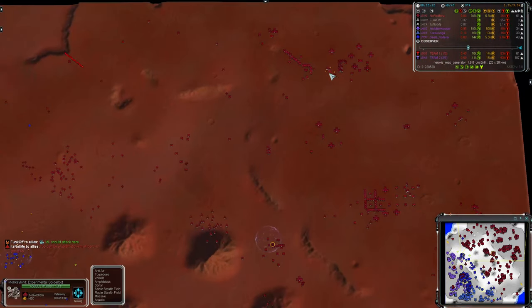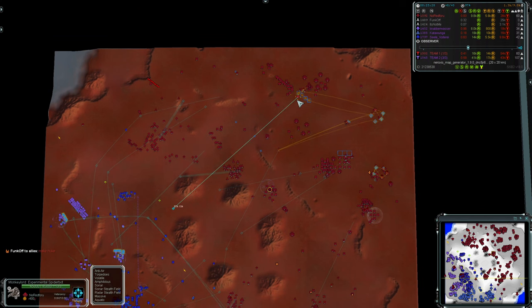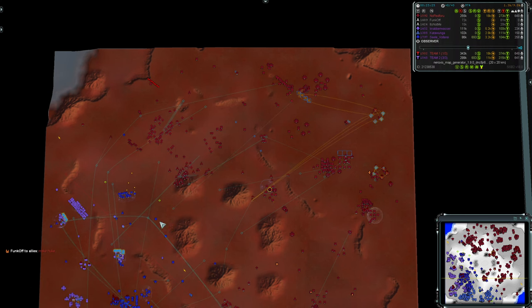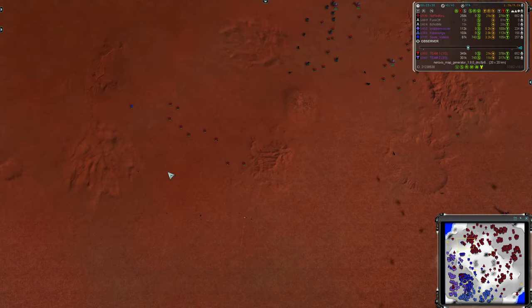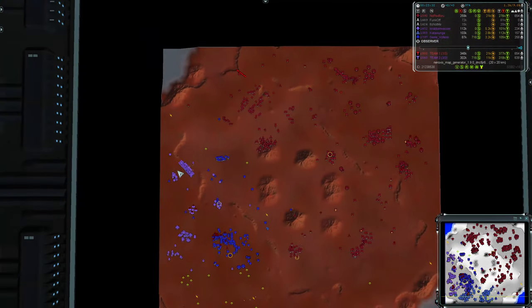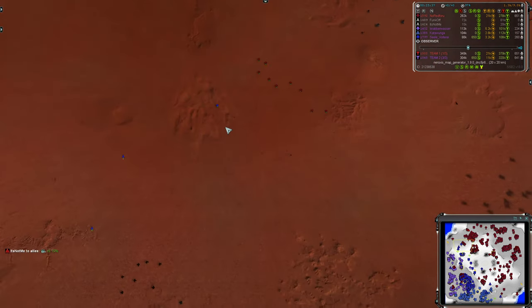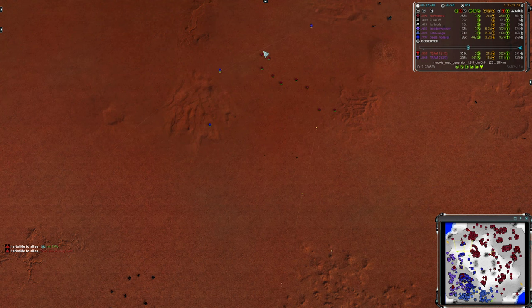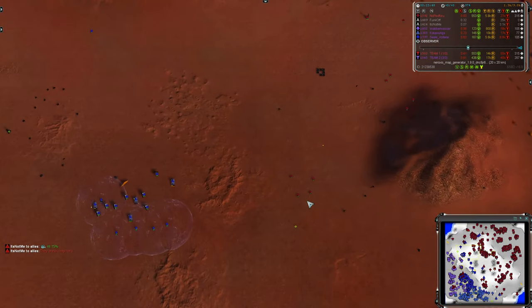We just got the notification that the Monkey Lord is on its way. It's got to come all the way from the back, so it's going to take two minutes according to the game to get to even engagement range. I do have to say this is a 1v3 at this point. So if NoRed4U seems to make mistakes like leaving their engineers behind to get mobile missiled or sending some artillery into an engagement it can't win, it's probably because their attention is elsewhere.